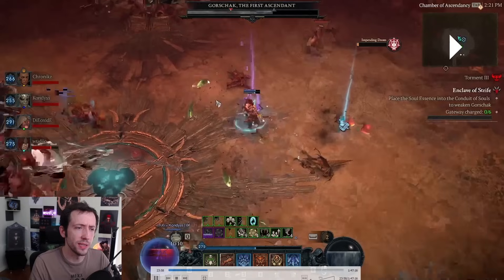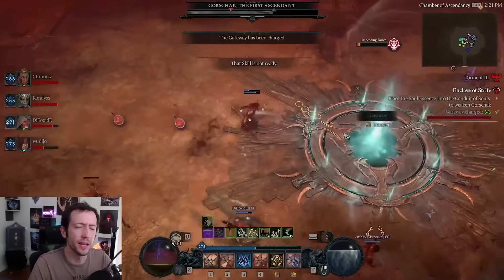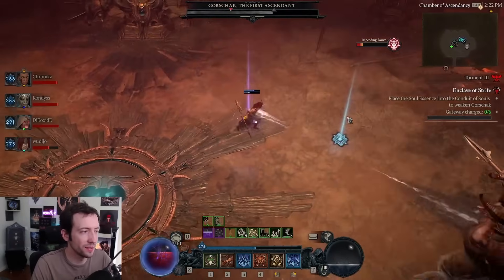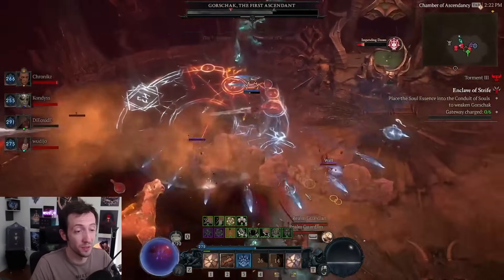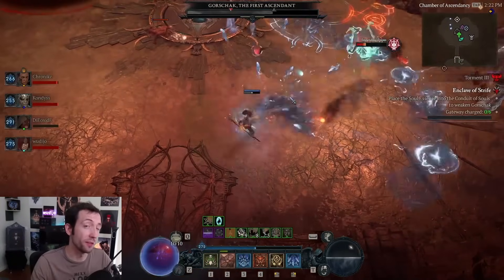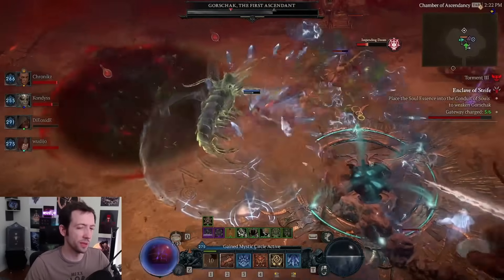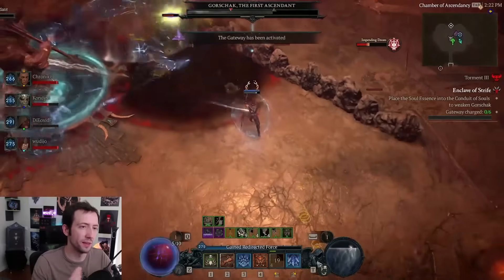You slay some elites to charge the gateway and send two people down to fight him in the spirit world to remove his invulnerability. The other two stay up and have to charge the gateway again to bring the party back. You have to coordinate — the people in the spirit world need to finish before the upside group charges the gateway to bring them back. Then they return with the soul essence and make the boss vulnerable again so you can finish him.